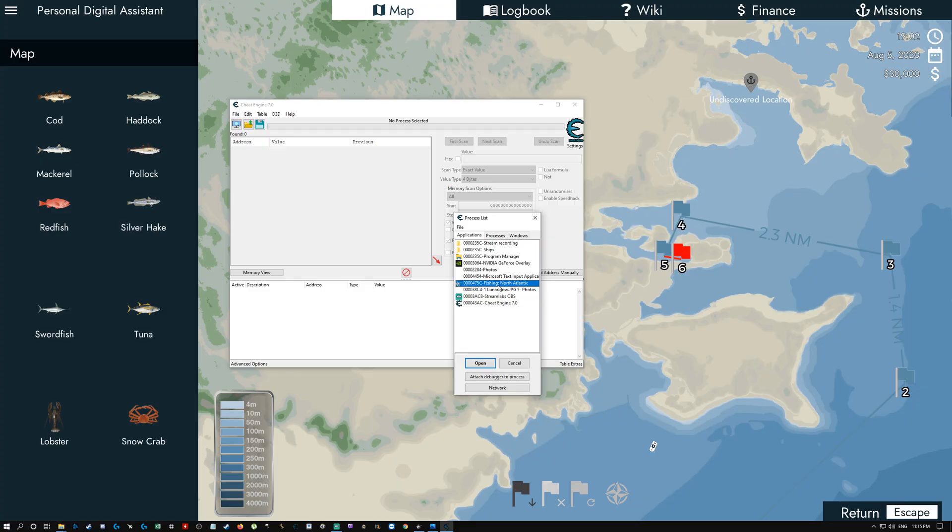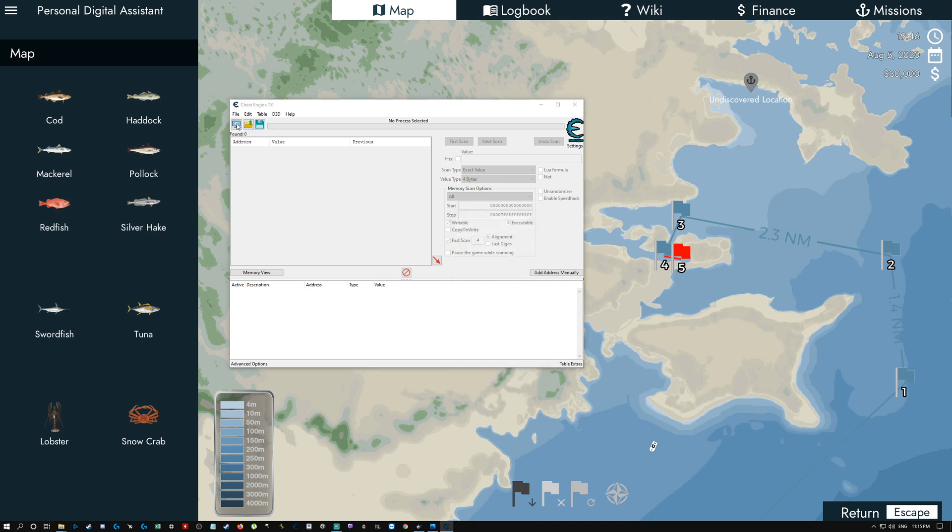So, Cheat Engine — hit open up Cheat Engine. You'll just click up here and select a process. The process is 'Fish in North Atlantic' — that's the game that we're going to do.